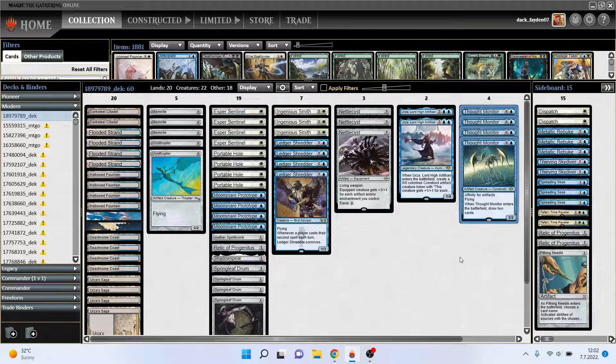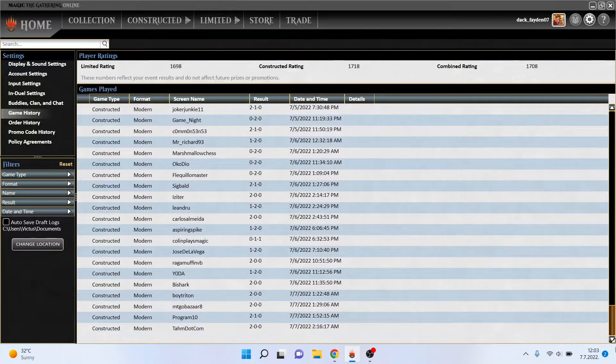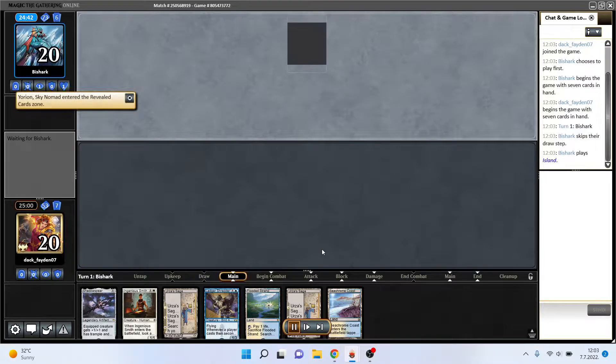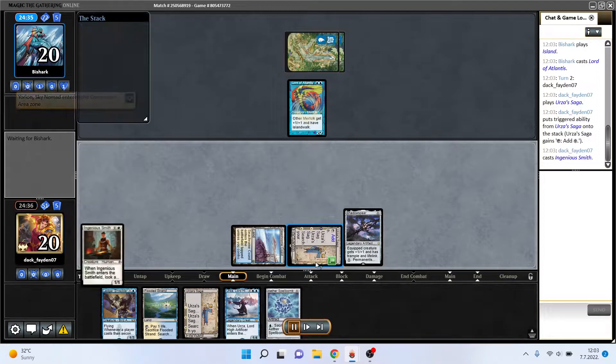In Ingenious Smith it's pretty good with Ledger Shredder because when you top-deck it you find another spell and then get to connive with Shredder again. If you are holding some lands in your hand you can ditch them and it works pretty well. Two Urza in the deck, some Tot Monitors, and some usual one-offs. On sideboard we have some removal, some counterspells, some hammer hate, land hate, graveyard hate, one Pithing Needle, and two Faerie Mastermind Revelers. I just finished a trophy league with this deck and all games were 2-0 except one which I won 2-1.